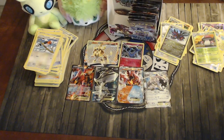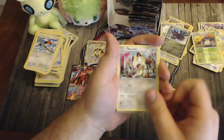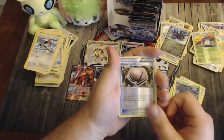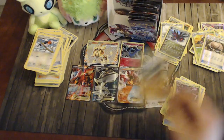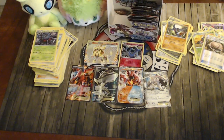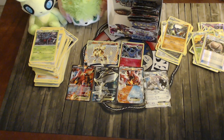Pack twenty-one: Mareep, Mantine, Meowth, Larvesta, Fletchling, Kecleon, Hawlucha, Tangrowth, reverse Shieldon, and a Toxicroak. Toxicroak: all damage done to it by attacks from the opponent's poisoned Pokémon is reduced to zero. Poison Strike does 50 — flip a coin; if heads the opponent's active Pokémon is not poisoned — but if they are already poisoned they cannot hurt Toxicroak. Pretty fun synergy with the TCG and video game flavor.